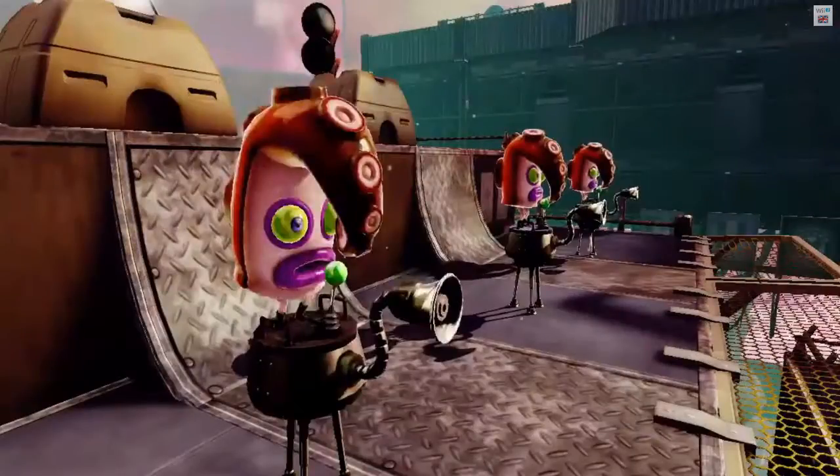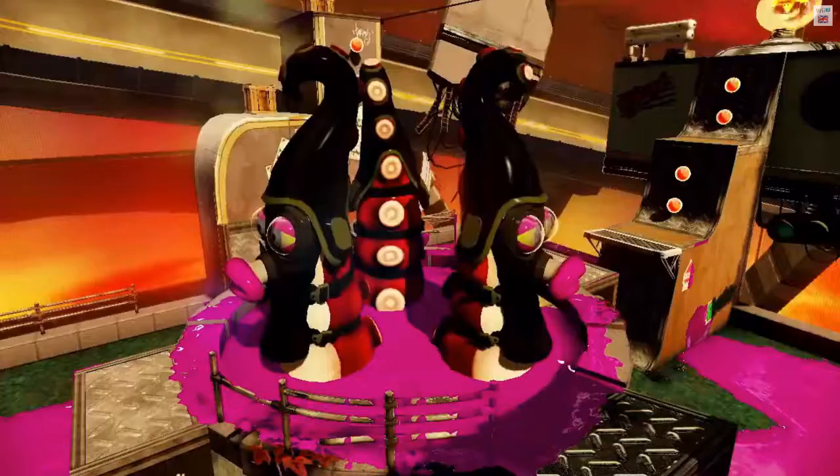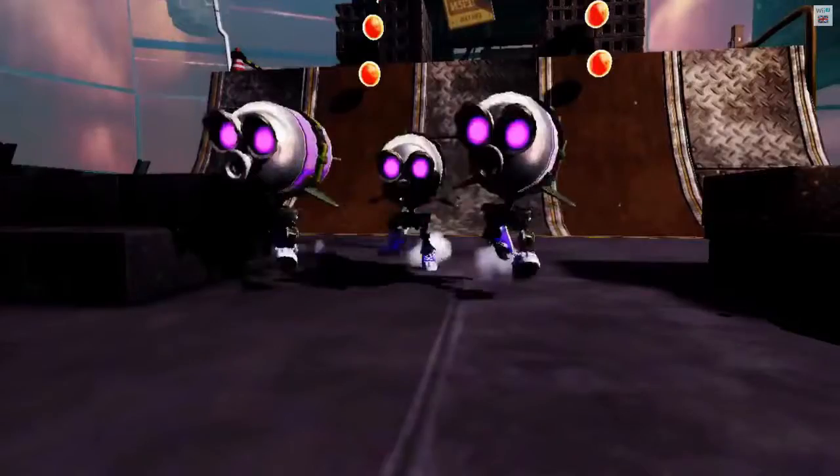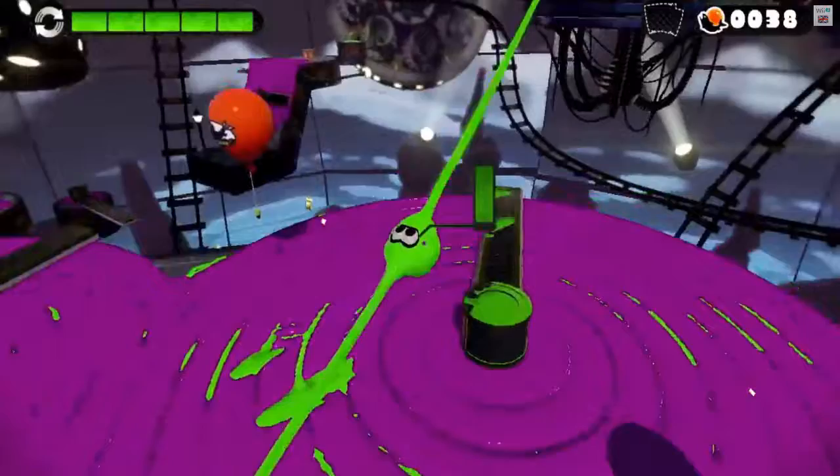The next few screenshots will be about the single player, showing off some of the different Octopi enemies we will be facing within the game. Some of the enemies are like little black things and they seem to explode after a period of time — they explode with ink, which is pretty cool.